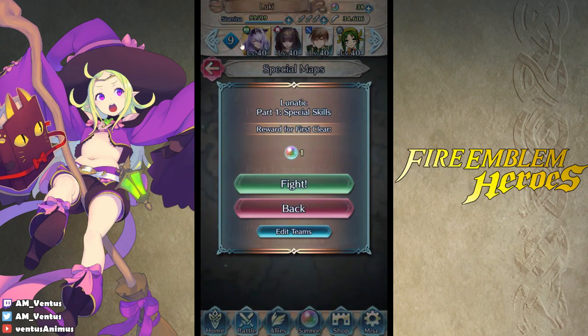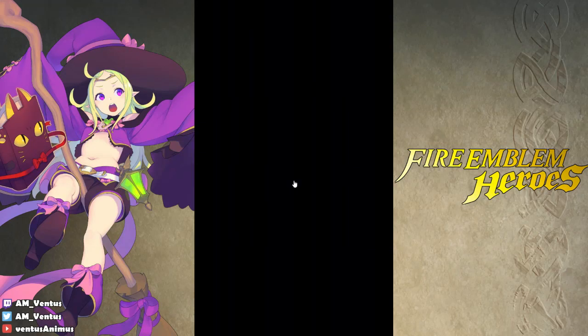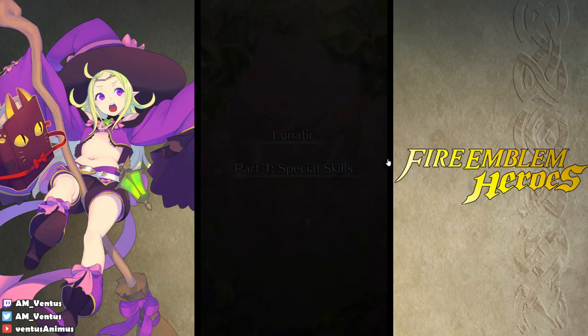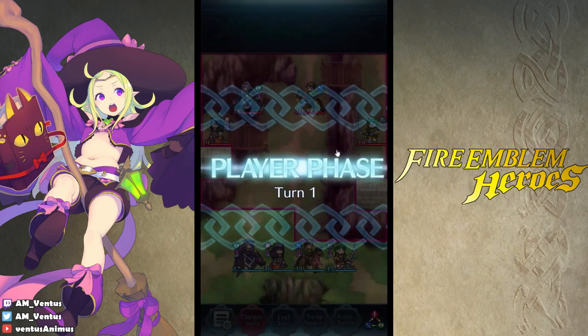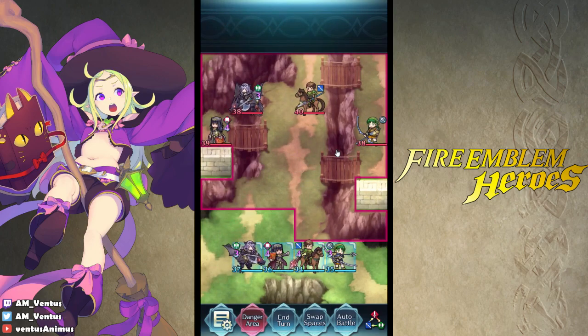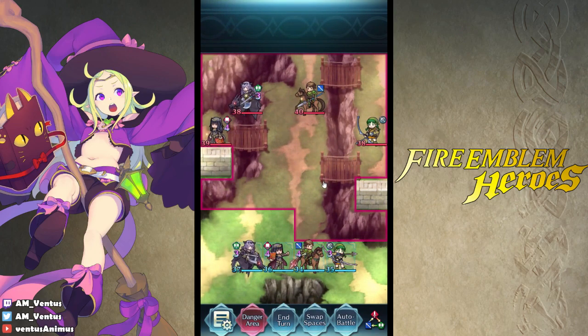Actually, I just realized I think the enemy team is the same as my team, so that's going to be interesting. I'm just going to leave Noe on the screen, by the way. This is the precursor to summoning Noe. I decided since the bonus heroes didn't change, I'm going to try and get Noe again with like 40 orbs. It's probably not going to work out — we'll see what happens.